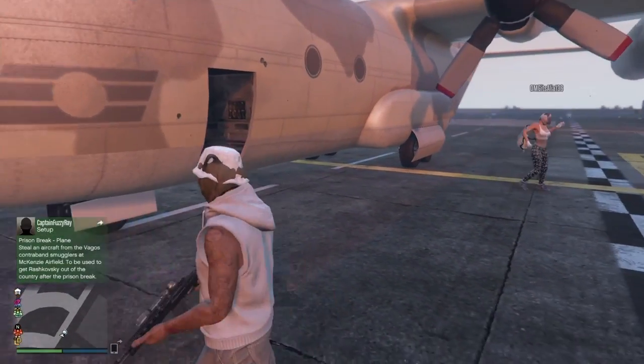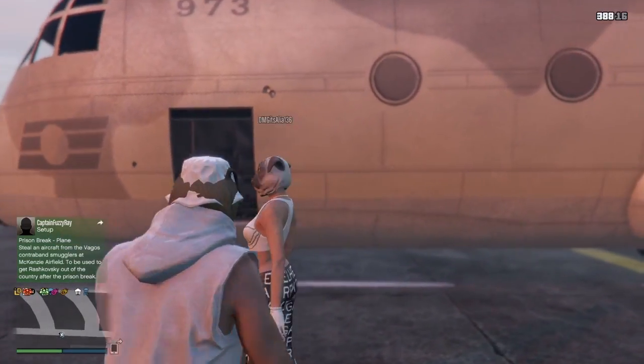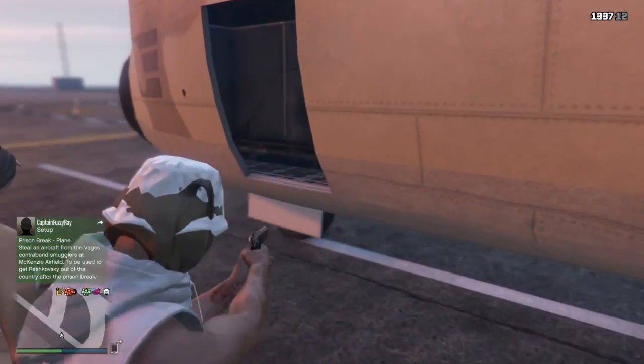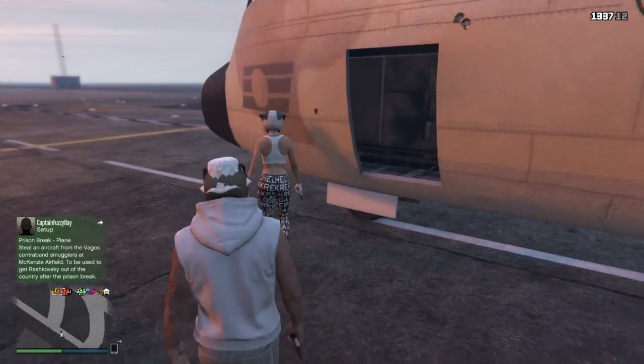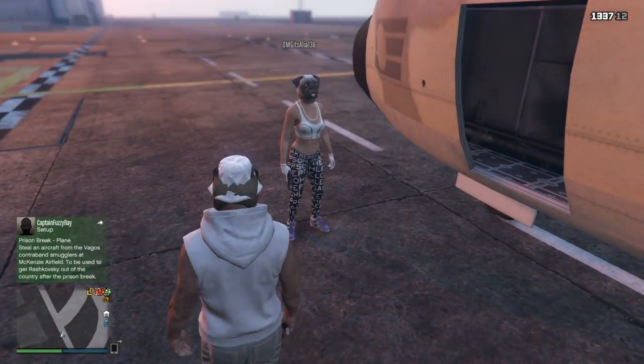Hey guys, it's makeshorty here. This is how you get into the Titan — you need a friend for this. Your friend has to pull out a gun, and the stairs are broken. This is how it looks when the stairs are broken.